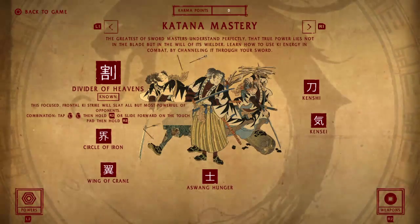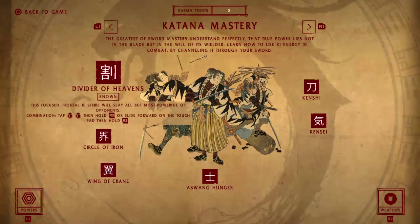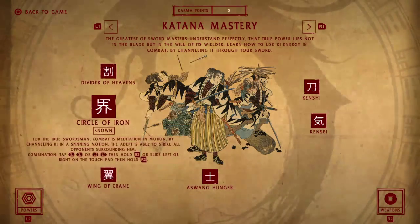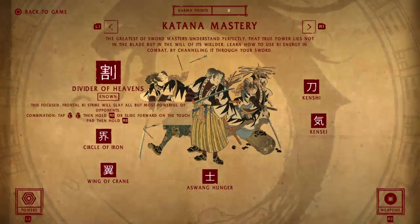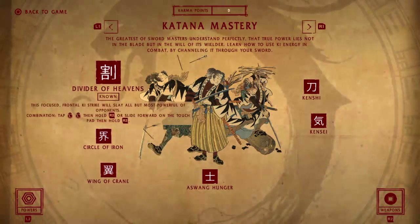Katana mastery is the most important skill tree in the game. The katana is the most powerful weapon. The game will force you to get Divider of Heavens, so you'll automatically have that. Circle of Iron and Wing of Crane are not as good, so don't spend your points on those. All you need is Divider of Heavens — for the times you'd use those other skills, you can use other weapons instead.